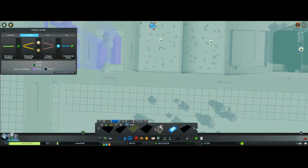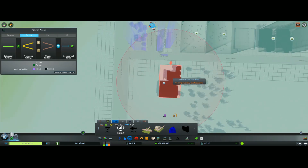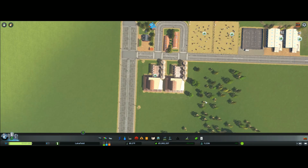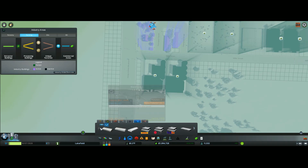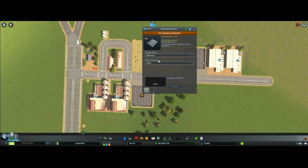Next, we've got two flour mills — one that I picked up off the Steam Workshop that I'm actually going to use. This one produces more flour overall. We'll put two of them right here. Then we'll go to our warehouse and put a warehouse yard right there, and set it to store flour — so all the flour that's produced will be stored right there.